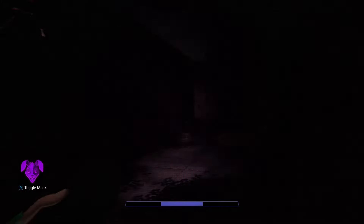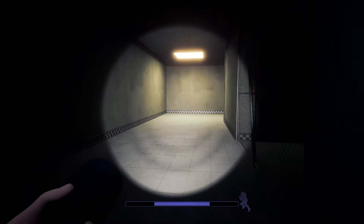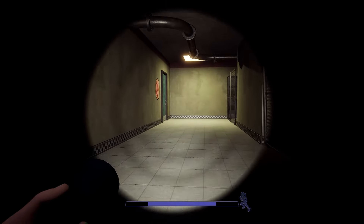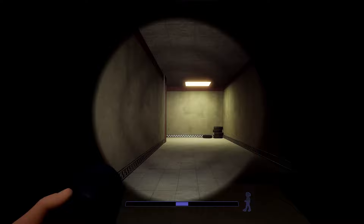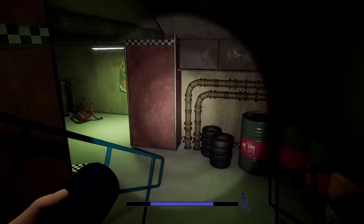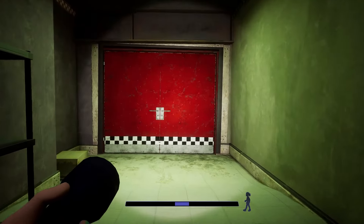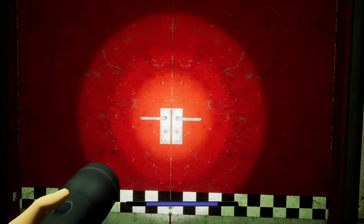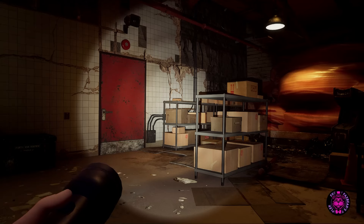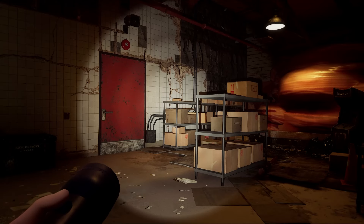Take off the mask and go down the hall. Go through this door and continue down, then through another door, down these stairs, and then down another hallway. Now we are at Roxy's Beauty Salon, and you can see the beat-up Princess Quest arcade machine down there. This is the end of chapter four.